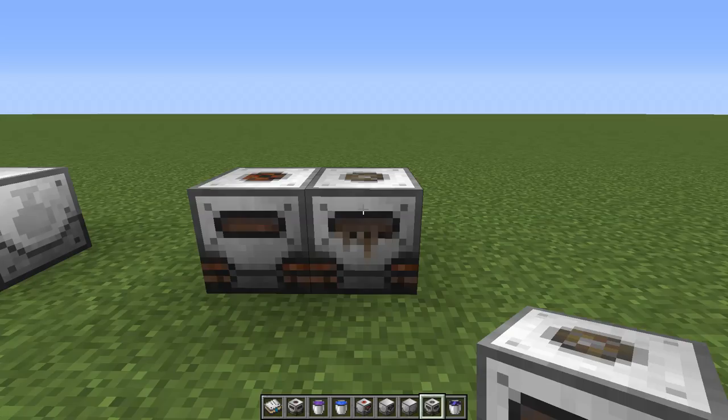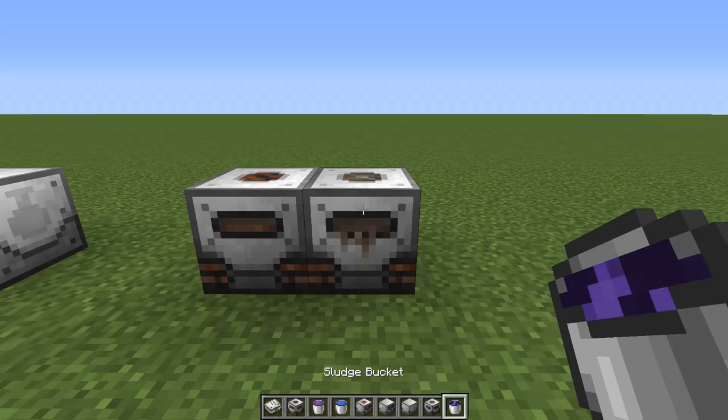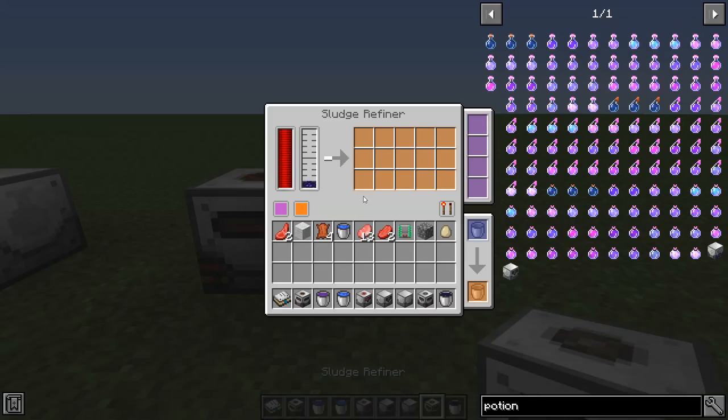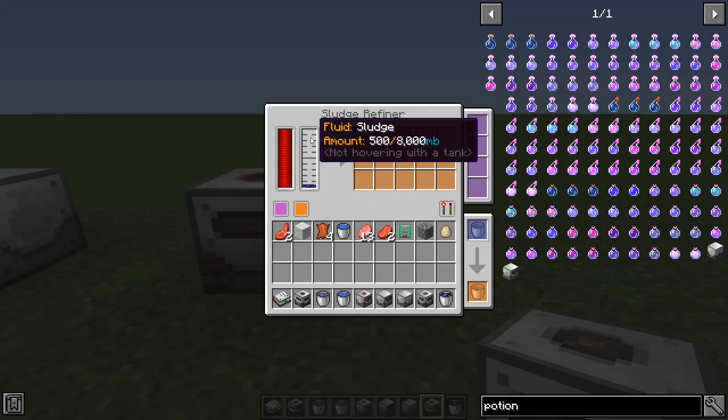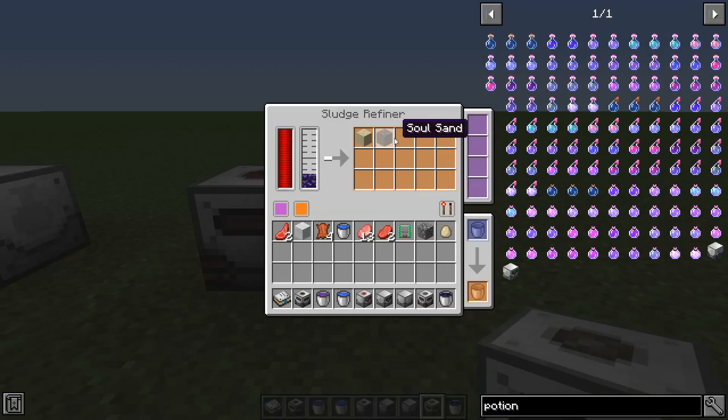If you get a little too much sludge from the mod, the sludge refiner allows you to refine it into miscellaneous blocks. Running it a couple times it generates some pretty random blocks - sand, soul sand, gravel. It's really just miscellaneous blocks so that you're not overloaded with sludge, though granted half of these you're probably going to ditch anyway.